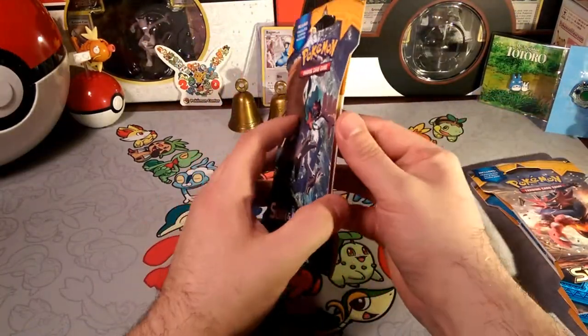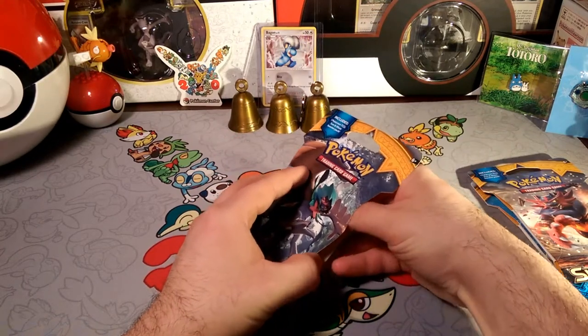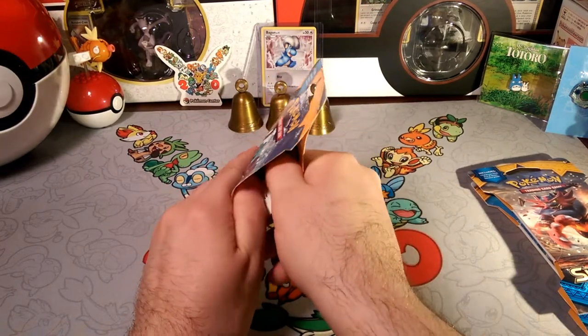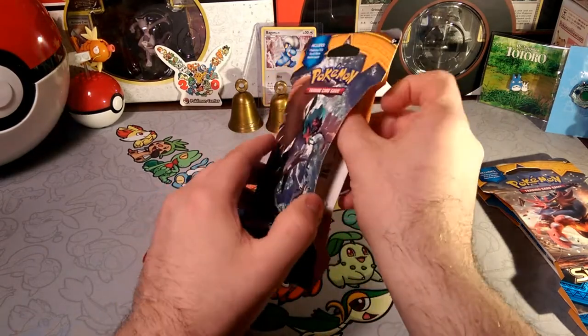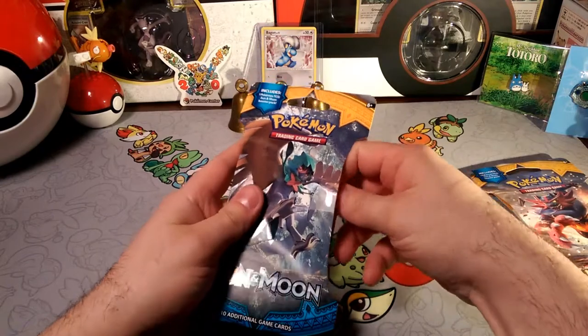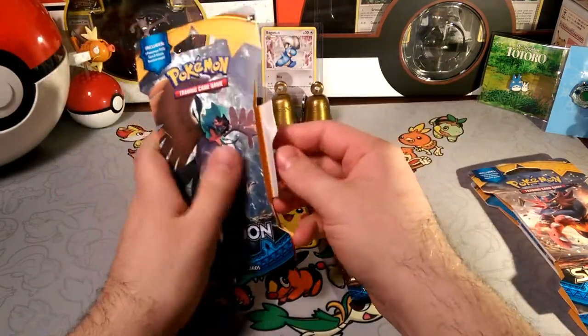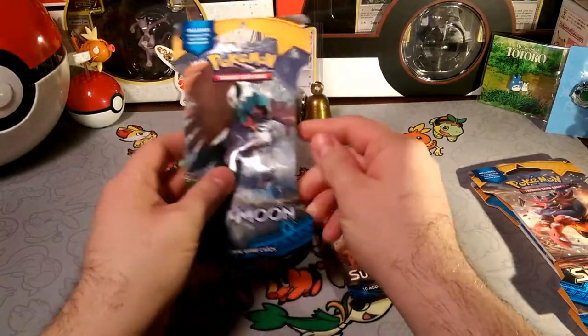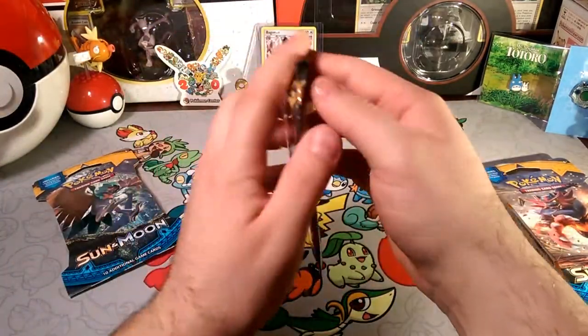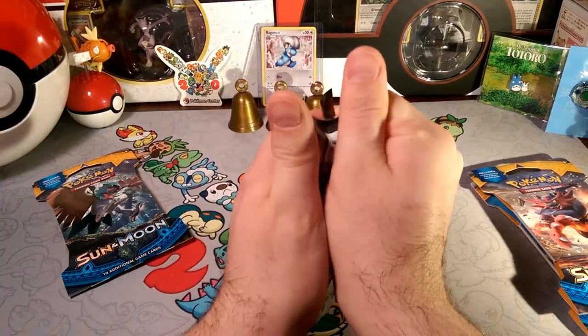I think we might as well start with the grass starter — we're gonna start with the Decidueye pack and hope we get a Decidueye. These are the doubled-up packs: the ones that have one pack on the outside and then a different pack on the inside. So this inner pack is an Incineroar pack — Decidueye on the outside, Incineroar on the inside!